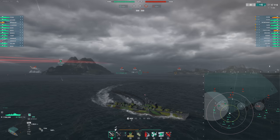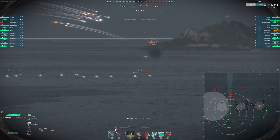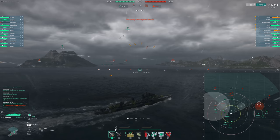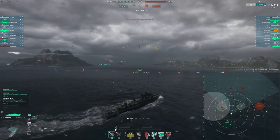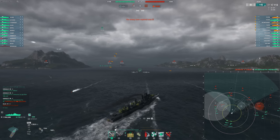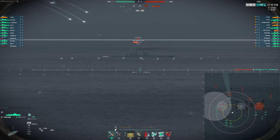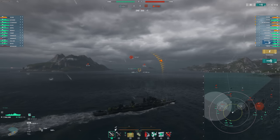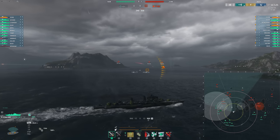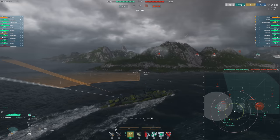We landed two torps early on — blind torps, I just sent them through the B cap initially — and now we're trying to deal with the enemy team as they're pushing towards the A cap. This is something you can do on a lot of maps where people tend to cut across towards the edges of the map, trying to focus on those two outside caps first. If there's a gap in between that you can slip some torps through, it's very easy to land a lot of torpedo hits as they're broadside onto you. Important to note that I haven't really been spotted at all.